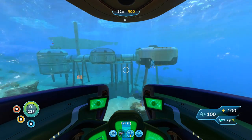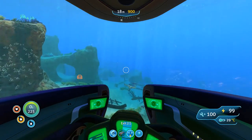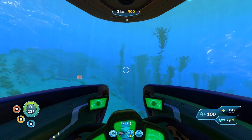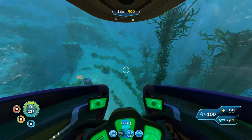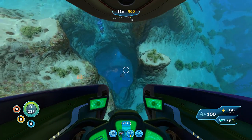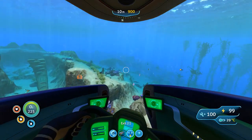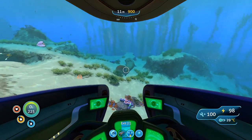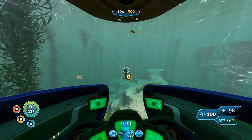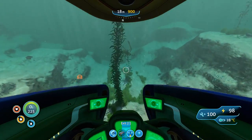I do believe this is the area where I find the blood oil which helps get new blueprints — I don't even remember the name of it, I just know it's red, some sort of red liquid. But this is where things started getting dark and spooky and a little nerve-wracking. There might be a cave around here. Still gotta look and try to find that prawn suit drill arm, not that I really need it yet. I think I'm going the wrong way.